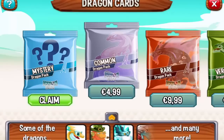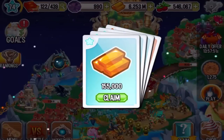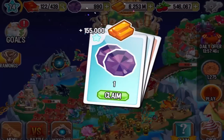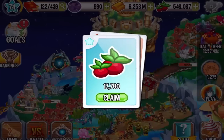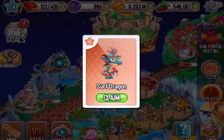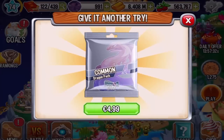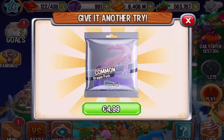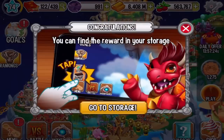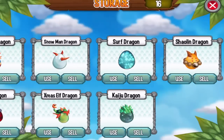First of all, mystery pack — let's claim it, let's see what this is all about. We got some gold, one gem, some food, and the Surf Dragon! Give it another try — five euros. Whatever, next time. So we got the Surf Dragon, let's go to storage and get it.